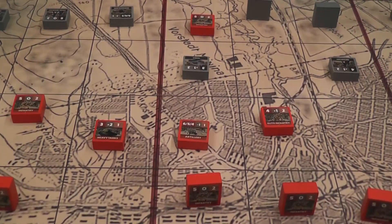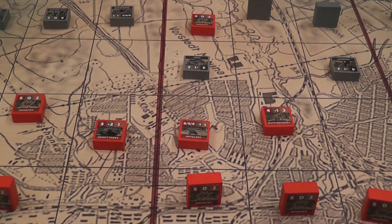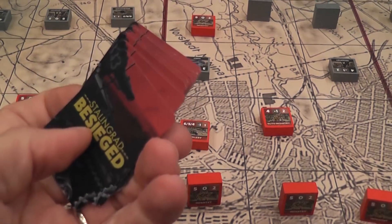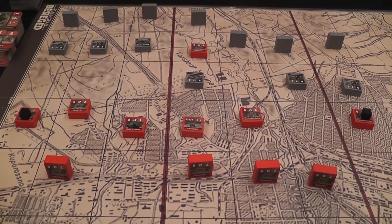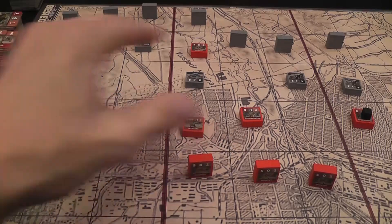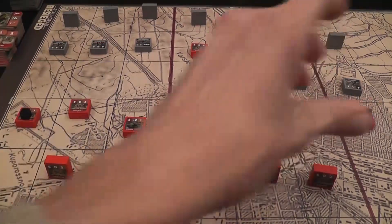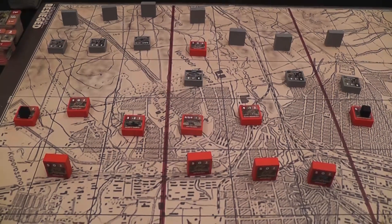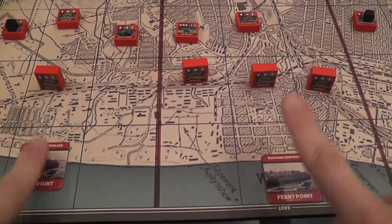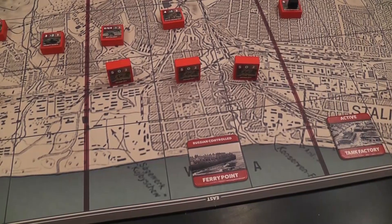This is the general flow of the game. Players can play an event or option card at the beginning of the turn. If allowed by the card, they may get replacements or reinforcements. Then the first player moves and both players declare and resolve attacks. The second player moves, and both players declare and resolve attacks again. You continue like this until the end of the game, then you adjudicate the winner and the level of victory based on control of the key locations on the board.